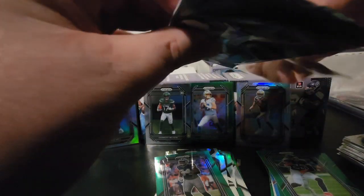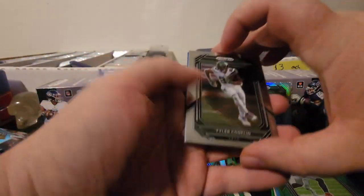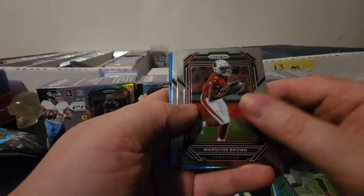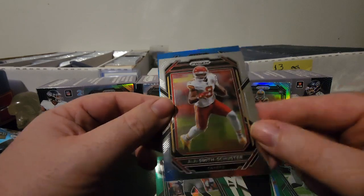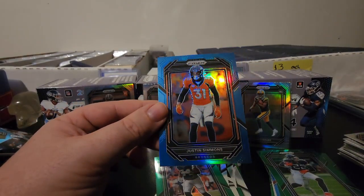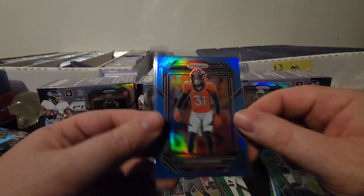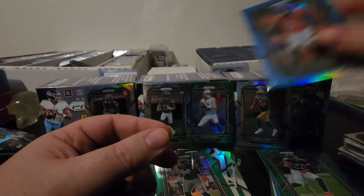Last pack of blaster three — Tyler Conklin and we have the blue. Marquise Brown, JuJu, and then the blue — oh, is that for the Broncos? It is, blue Broncos, so it's going to be kind of a color match. Justin Simmons on the blue. Going to sleeve that up — you guys know on this channel I'm a Broncos fan, so getting that with the blue, kind of a color match, blue and orange. Not bad on that one.